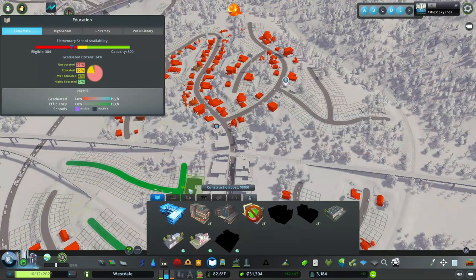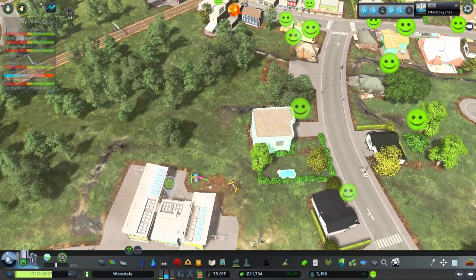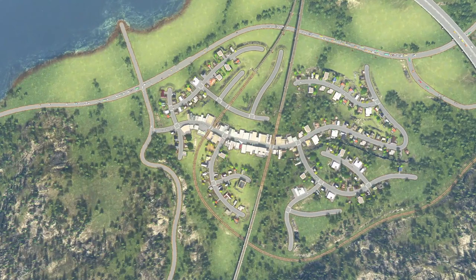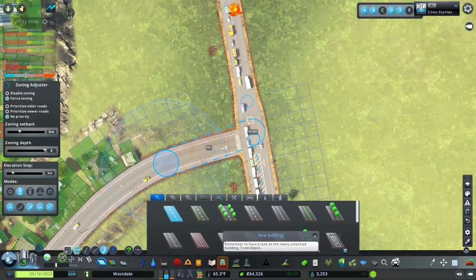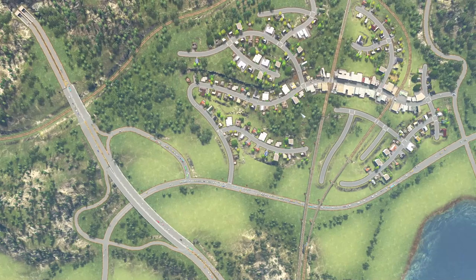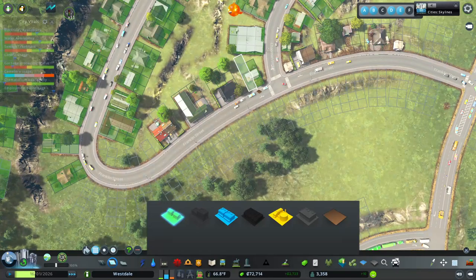I also want to add a little bit of education through here — we really don't have anything at all and it would be reasonable to have something. I'm a bit disappointed in how high-tech the education buildings look, but I don't have another option. I'm going to make this road connect back up to create two entrances. Now that this is kind of a main road too, I'll take away the residential zoning, since our city has commercial demand rather than residential demand.